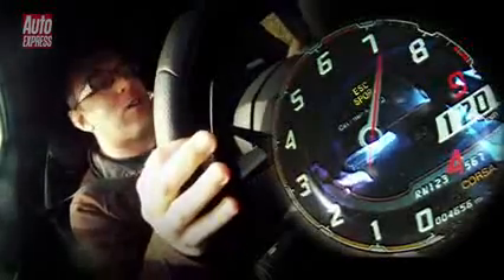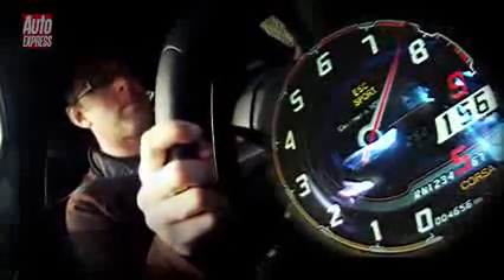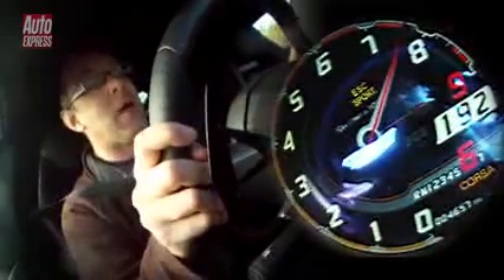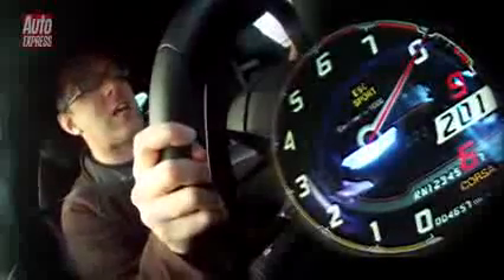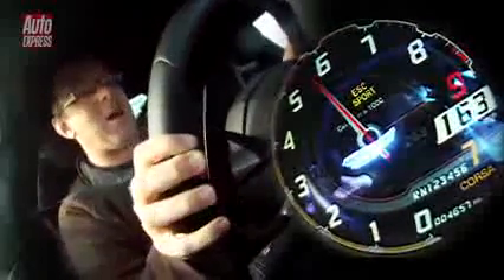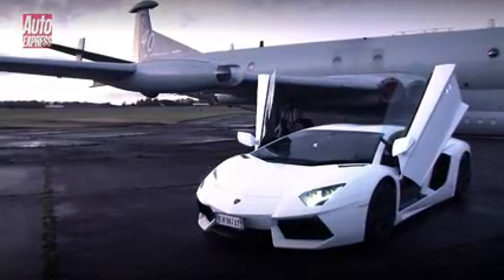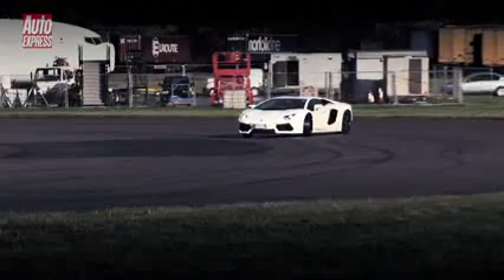Up to 4th gear — that's 120mph. 5th gear, 140mph. Now we're just getting towards the top reaches of 6th gear — 203 — into 7th gear, 205, 207, 208mph. And that's just amazing. And he's right: the Aventador's performance is amazing. With a longer runway, there is no doubt we would have seen Lamborghini's claimed top speed of 217mph.